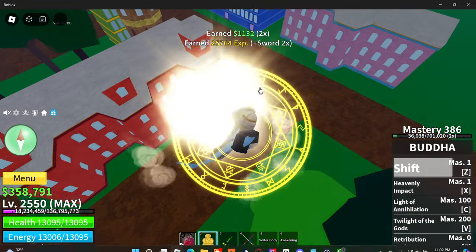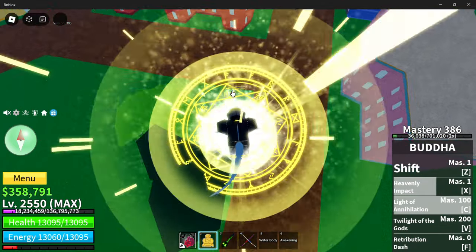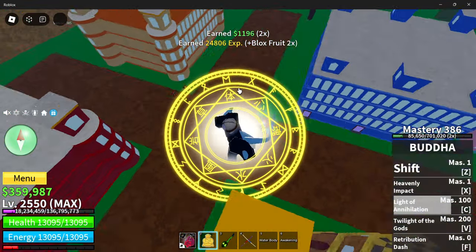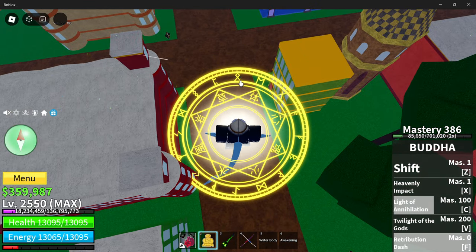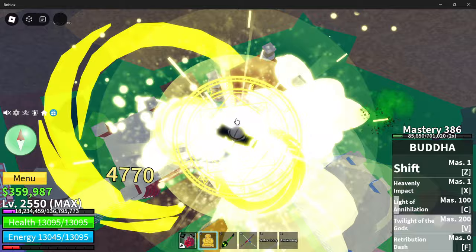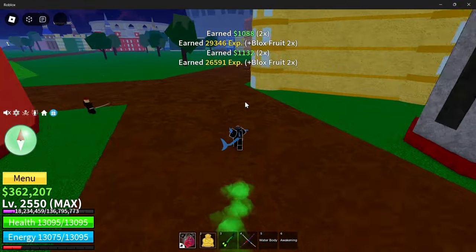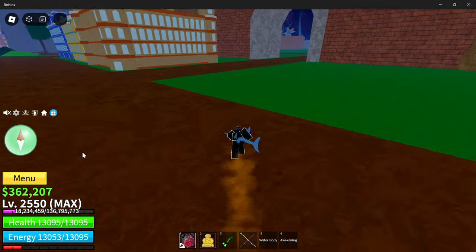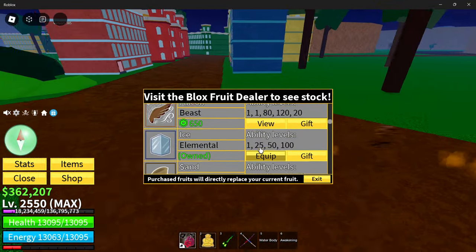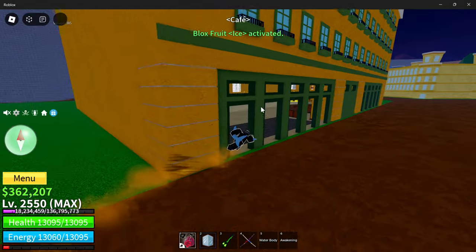Let's go over the awakened moves. You have heavenly impact, which is an upgraded version of regular impact. Light of annihilation, which is definitely a lot better than the old buddha move. Retribution dash. And twilight of the gods — you grab them in the air and throw them down, they cannot escape it once you've done it, and it ends up doing a lot of damage. There's also a trick where you can make your sword bigger while keeping your hitbox completely normal, giving you a smaller hitbox while having a larger hitbox for hitting enemies. Buddha just gets so much more overpowered when you awaken it.